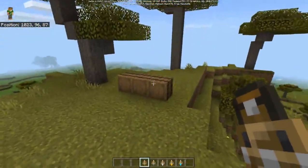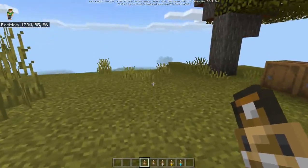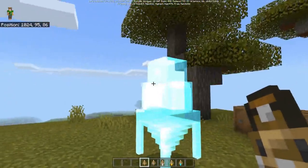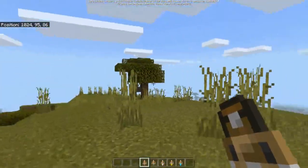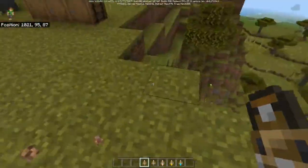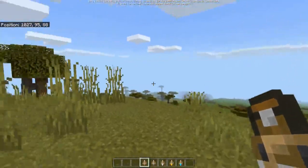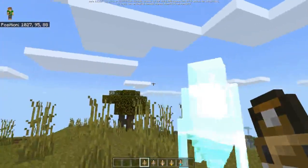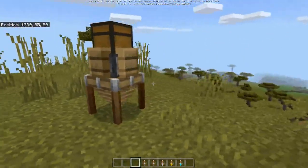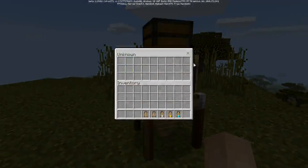Let's spawn in the wooden one first. Hold sneak and then right-click to choose where you want to spawn it. Sometimes it will disappear after a long time - if you want to catch it, just don't do anything. If you want to place it, just hold sneak and right-click to spawn it.